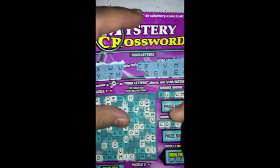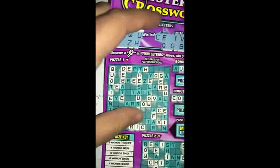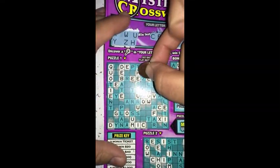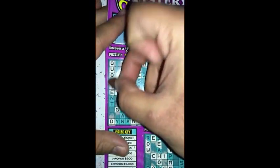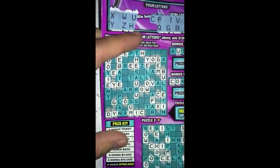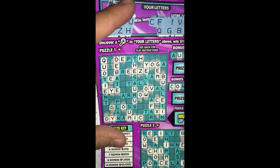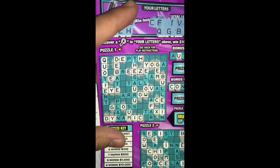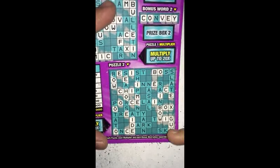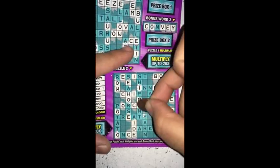So Y and Z. We got a Y right here, so all we need is the letter N for that bonus word — hopefully get that. Y and Z — all right, I got another word here guys, finally got the word 'I'. There's a Z — Y and Z. All right, another word here guys, got the word 'guy'. So two words in each puzzle so far.